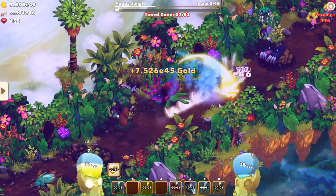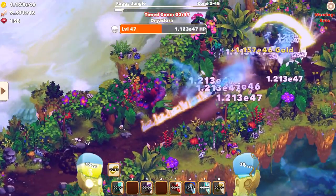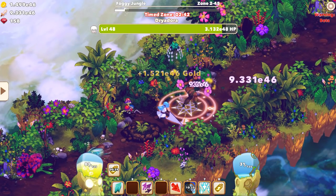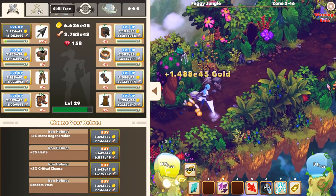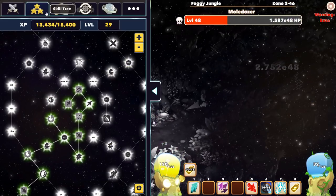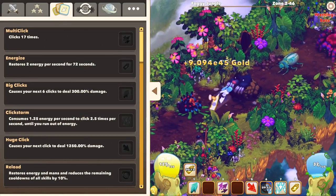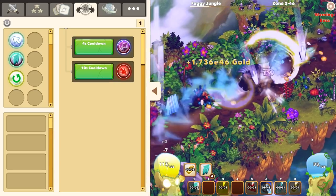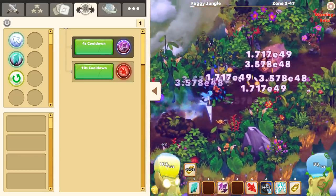There is another big part of the game that I want to get into, which is basically what you do when you're playing on the side or you're sort of AFK. It's called the Automator, which is this tab right here. The Automator is something new to Clicker Heroes, and it's kind of the developer's way of allowing people to still min-max the game and play while they're AFK.